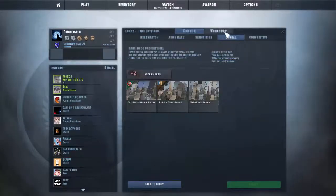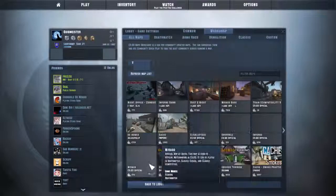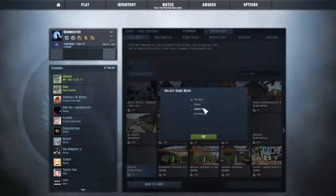Now this will only work if you put it on public and use workshop maps. If you make it public and choose official maps, it will put you onto Valve official servers.